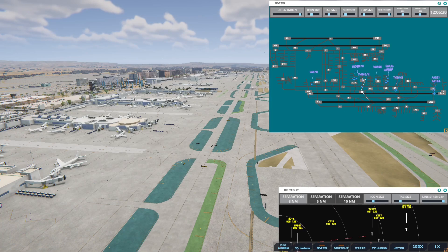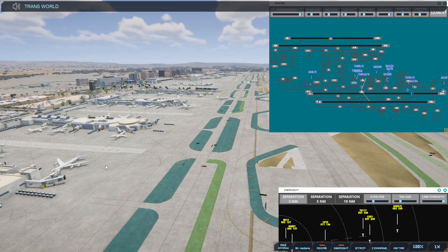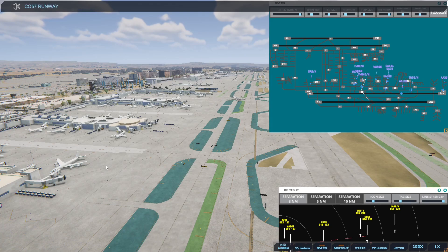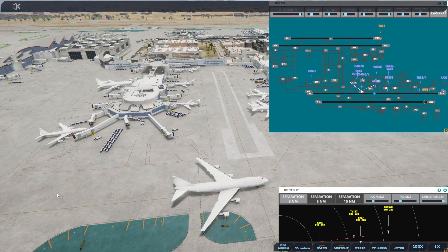A lot of planes coming in — O'Hare, Houston, Philadelphia. Transworld 117 on final 24R. Continental 57 on final 25R. Transworld 888 Heavy, pushback approved, expect runway 25R. Transworld 117, runway 24R cleared to land. Continental 57, runway 25R cleared to land.